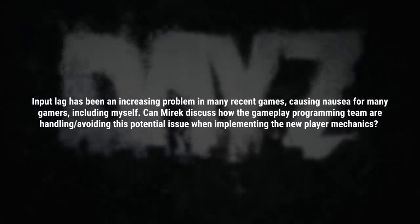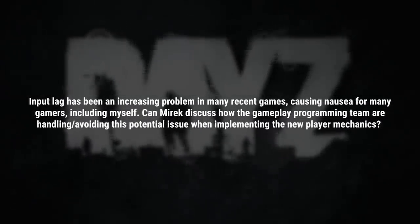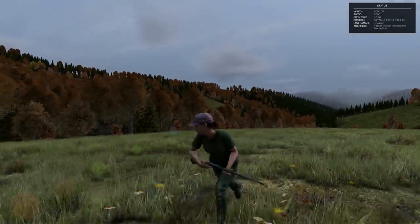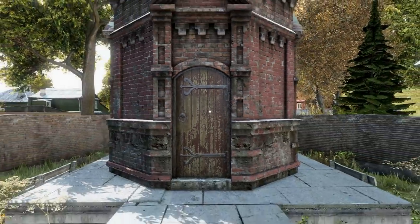Input lag has been an increasing problem in many recent games, causing nausea for many gamers. Can Mirek discuss how the gameplay programming team is handling this issue when implementing the new player mechanics? We definitely want to avoid input lag in the game, because generally input lag is something that shouldn't be in action games. Right now it's present due to server performance issues — we have to do fewer simulation steps, and that's why we have interpolation between simulation steps. That interpolation is creating the input lag.